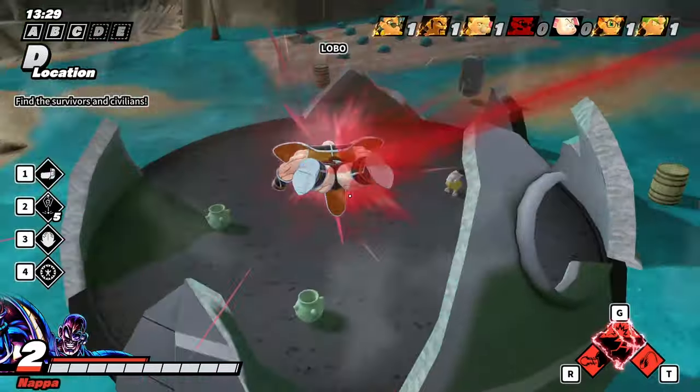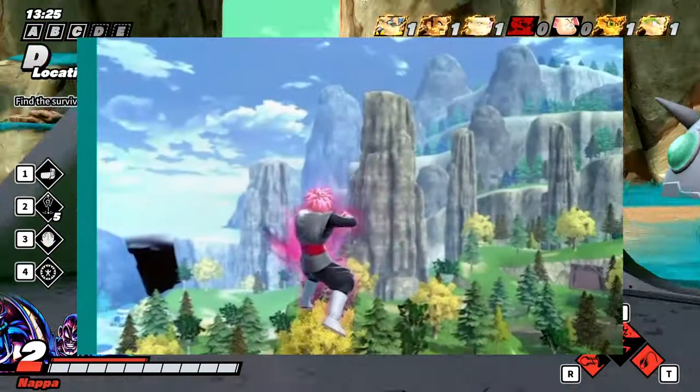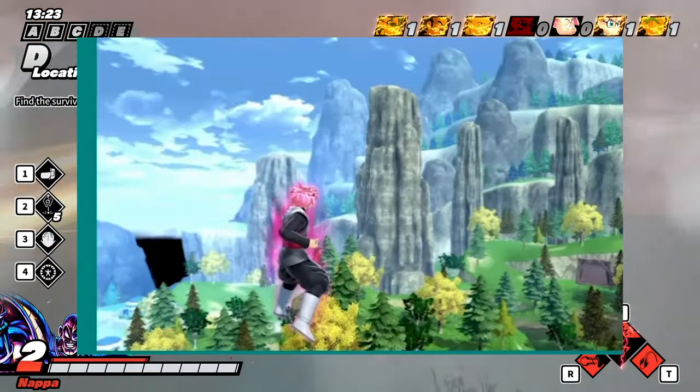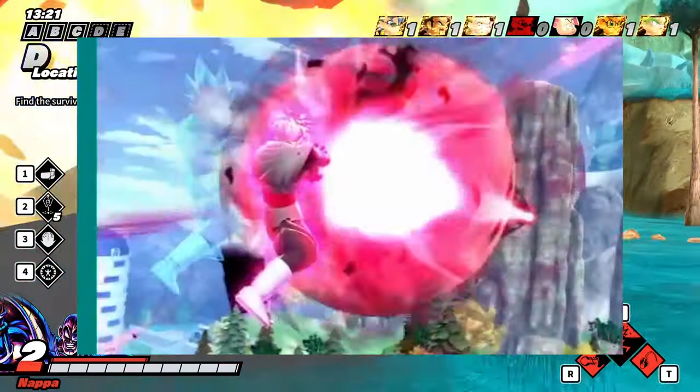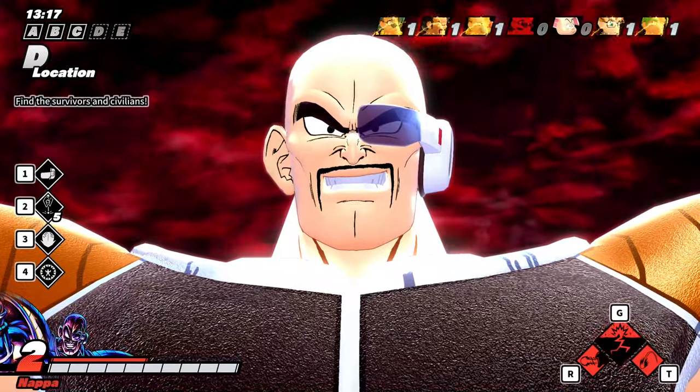Rose also comes with a super Black Kamehameha, which is just a Kamehameha. It looks a bit mid — probably like a three-star super. Probably the thing you'll get guaranteed most of the time on his banner.